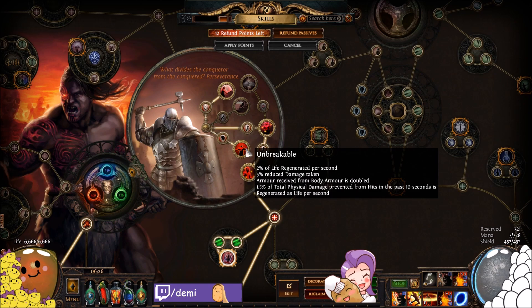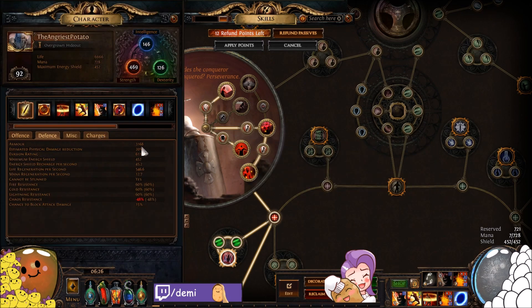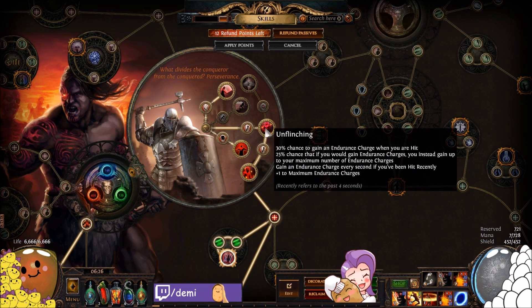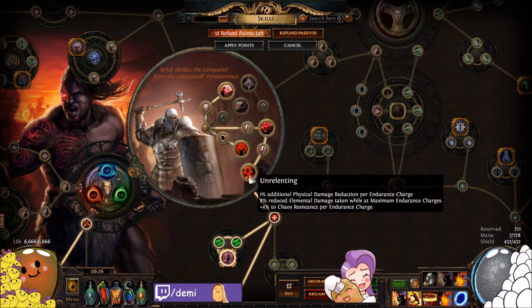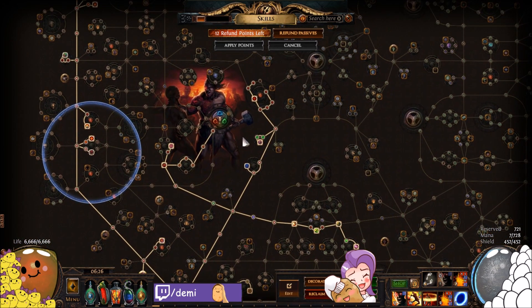Unbreakable gives you reduced damage taken, extra armour, and any physical damage prevented in the past ten seconds is regenerated as life per second — we don't have that much armour but it's still solid free regen. Unflinching gives you endurance charges on hit, plus a chance to gain maximum endurance charges every second you've been hit recently, and an additional maximum endurance charge. Unrelenting gives phys mitigation per endurance charge, reduced elemental damage taken at max, and chaos resistance per endurance charge. We have ten endurance charges total.